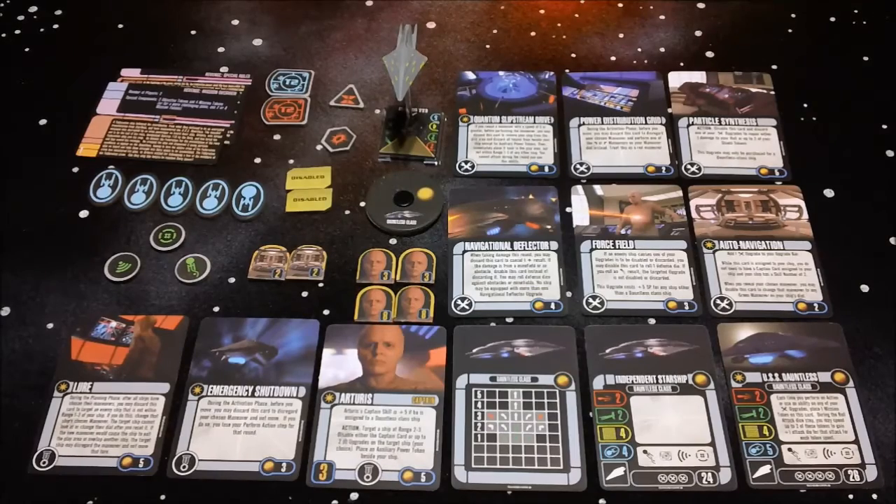Last up for Wave 16 we have the USS Dauntless. It's a very interesting ship and a nice addition to the Independents. We'll get right in and take a look.